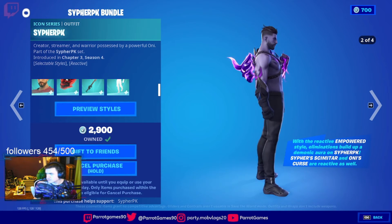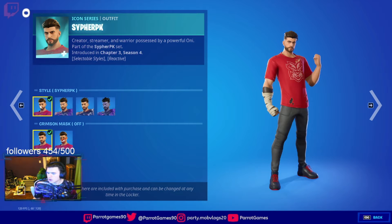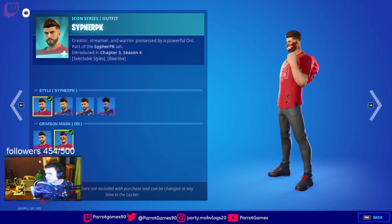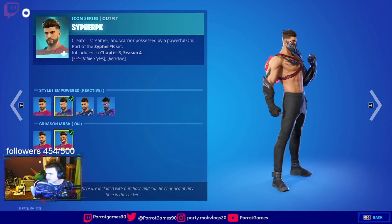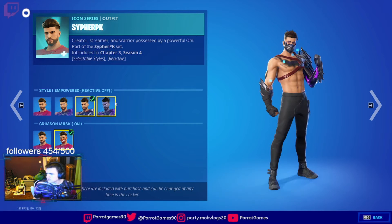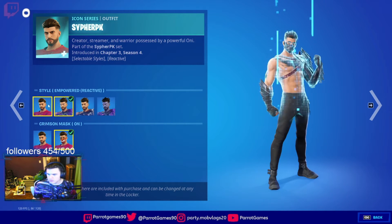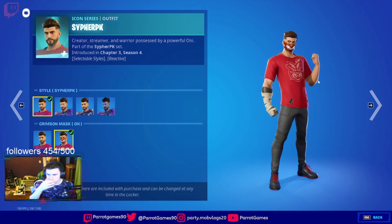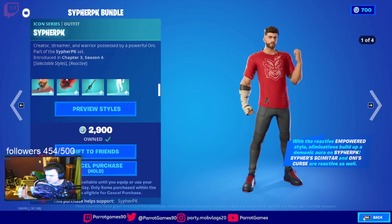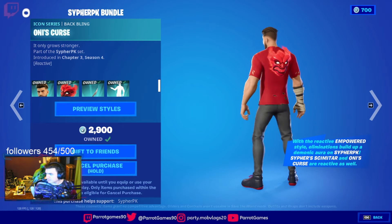This is an amazing skin. We've got three out of four styles. You can have it with his mask on, or like that, or completely without the mask. When you have this skin on, once you get five kills it fully powers up — then you can fully use it. The back bling looks sick.